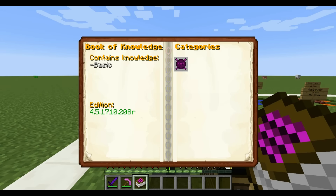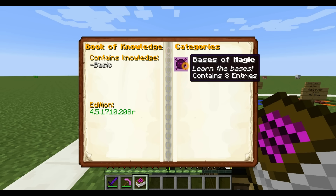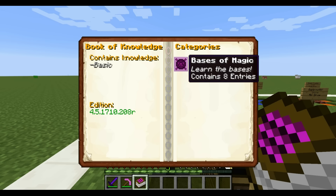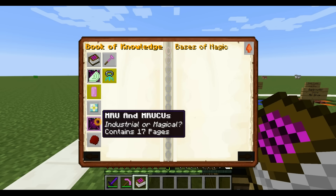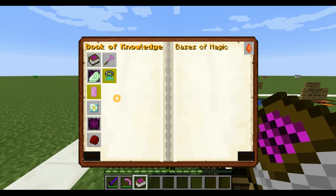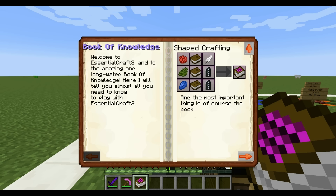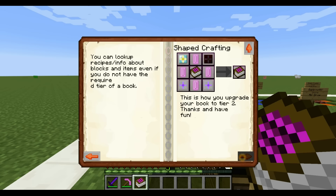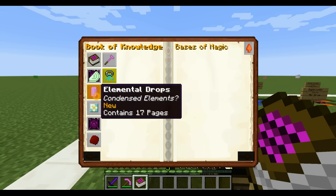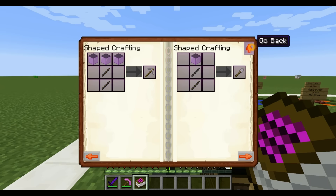If we take this and open it up, we have our book of knowledge, and there's one category over here. You'll be able to upgrade this book later, and it'll add a whole bunch of categories, and each of those will have subtopics. If we look at the first topic, it's Basics of Magic, and it's got a bunch of tabs in here. I think the intent is to start in the top left, then read down a column, and then come to the top of the next one and read down that column, because if you read left to right, things get confusing really quickly.